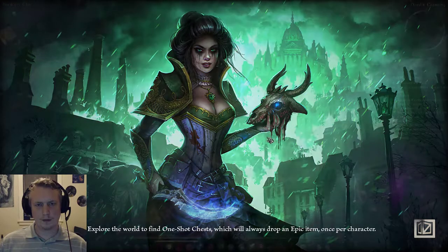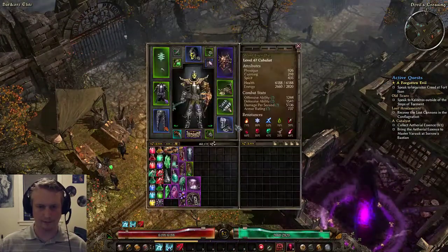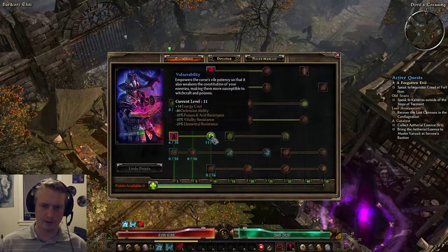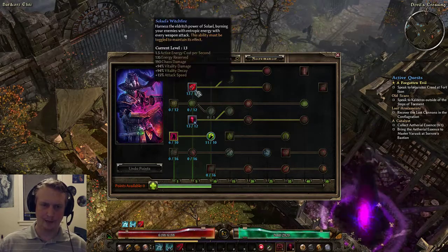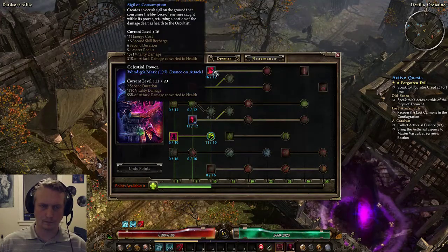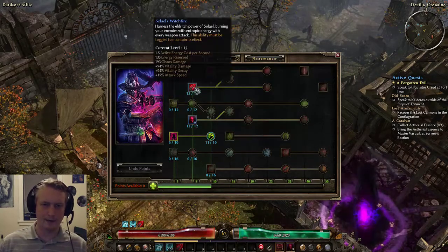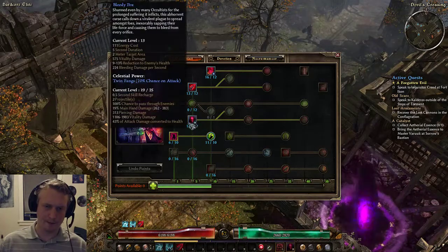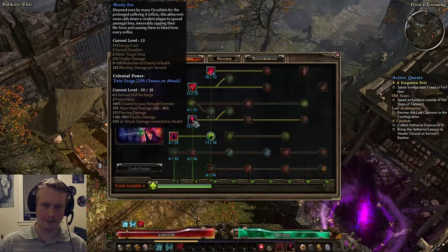So this is my Cabalist, which is a Necromancer and a Cultist. A little before I kill some stuff — a little about how it works. I'm getting Curse of Frailty to give enemies minus Vitality Resist. This is a super-maxed Vitality damage build with a lot of attack speed. I've got Sigil for sustain and Vitality damage, Witchfire for attack speed and Vitality damage, and Pox — for now it's good for leveling for some Vitality damage and bleed damage, but I'll end up making it only one point.